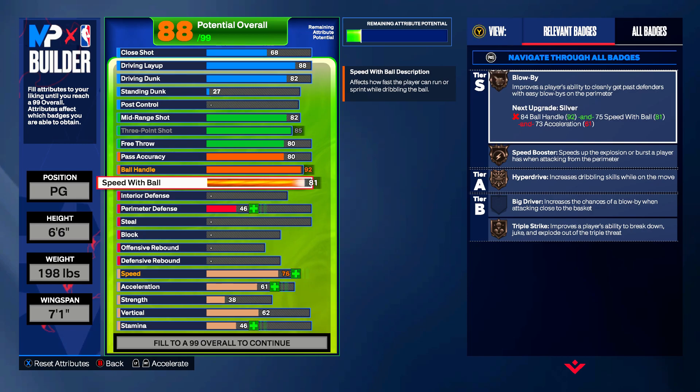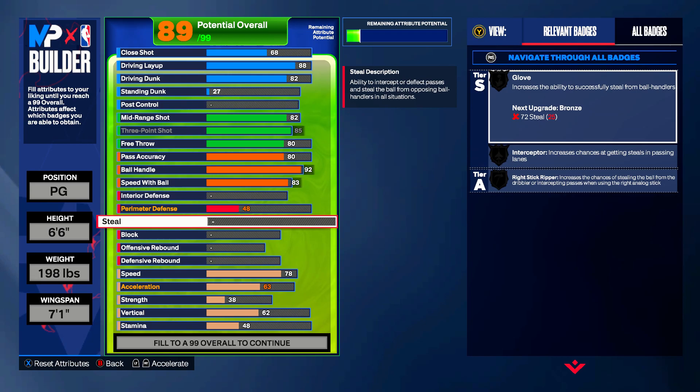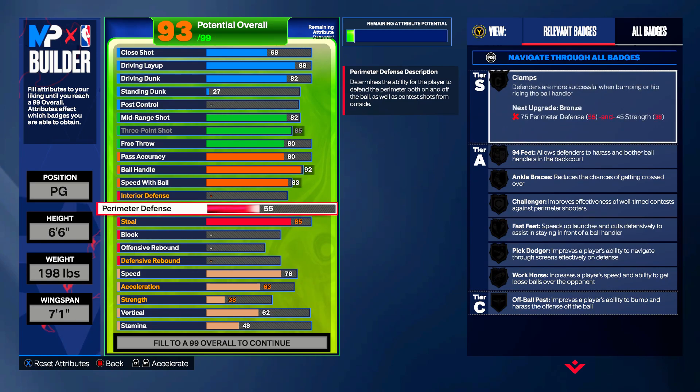So a 92 ball handle, then you're gonna put the speed with ball up to an 83 to unlock Silver Speed Booster — it's not gonna be Gold, it's gonna be Silver. The steal might be controversial. I was even surprised looking at it myself: James Harden for his career averaged 1.5 steals per game. So we're gonna put the steal to 85 to get the trifecta of Silver Glove, Silver Interceptor, and Silver Right Stick Ripper.